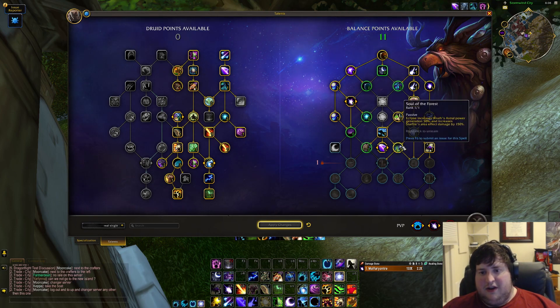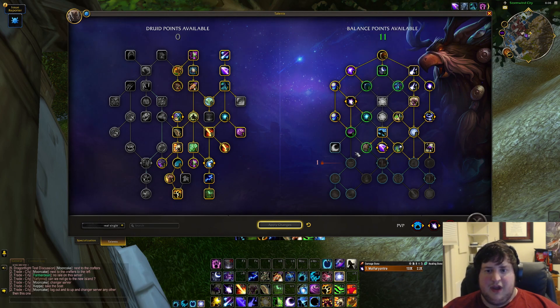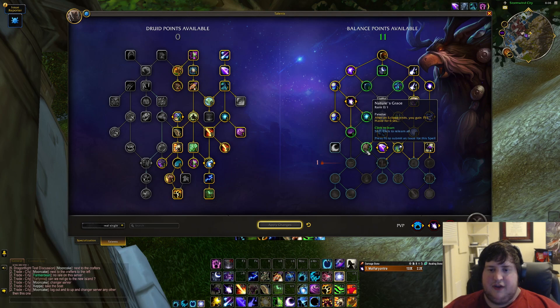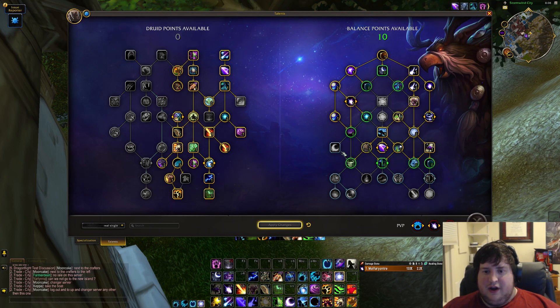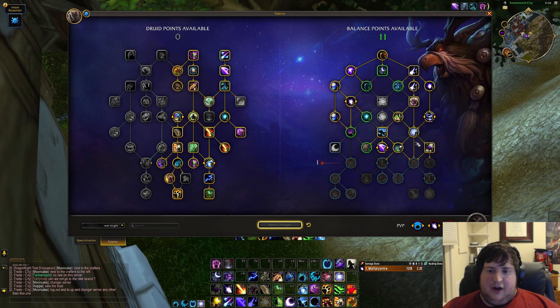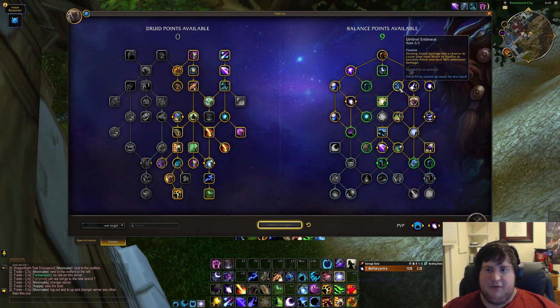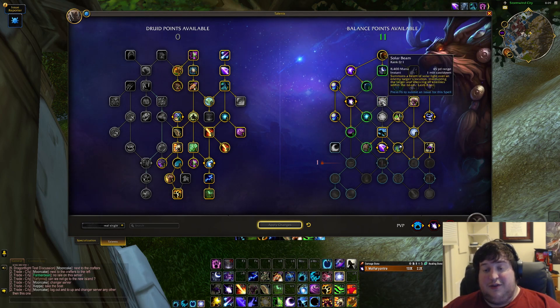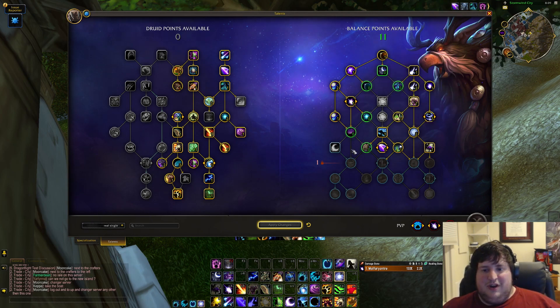Soul of the Forest is exactly the same as Shadowlands — extra damage on Starfire, probably going to take that in AoE. Then we have this node that gives 15% haste for 6 seconds after an eclipse ends, which is pretty substantial and feels good to pick up. One of the big things is if you're going for your kick, you cannot take everything down here — so you're giving up some damage for a mediocre talent and your kick. But your kick is really strong so it will probably end up being taken.